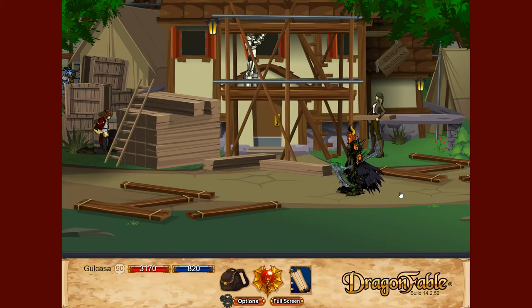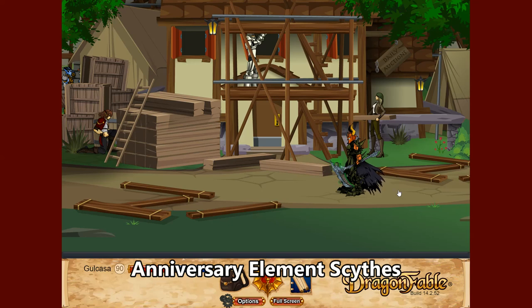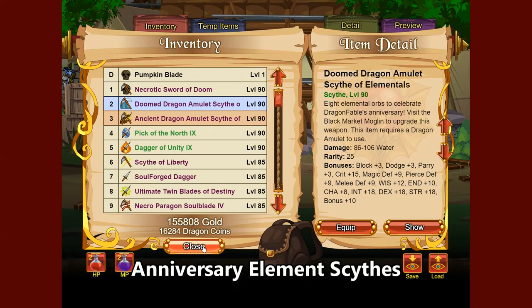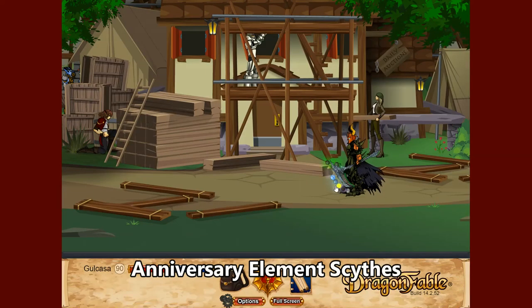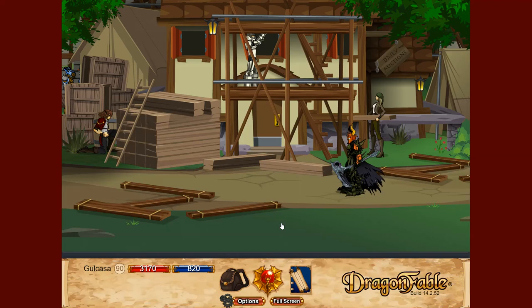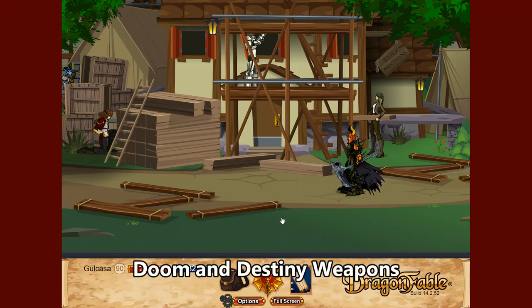Next we're going to talk about weapons. The most versatile weapons available right now are the Element Scythes, sold for dragon coins during Dragon Fable anniversaries — though not always. For instance, I have the Ancient Dragon Amulet Scythe of the Elements which deals nature damage as its base, as well as the Doom Dragon Scythe of the Amulet which deals water damage. By clicking on the orbs on those scythes, you can change the element of your weapon — for instance to darkness. Unfortunately those are tough to obtain. Another option is doom and destiny weapons, for which I have a guide on my channel. You can also use the Death Knight Blade if you need a darkness weapon.